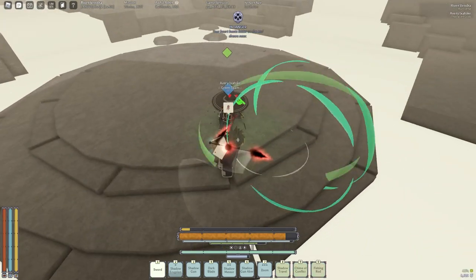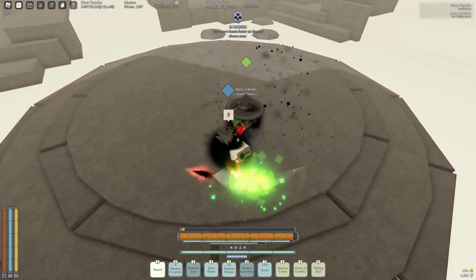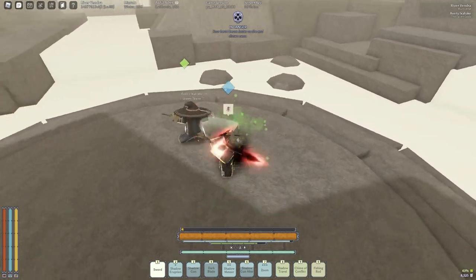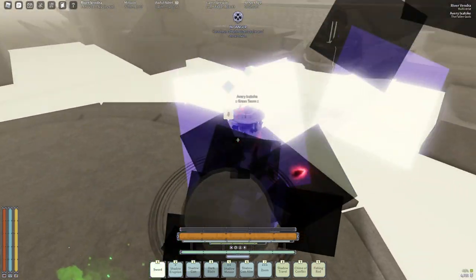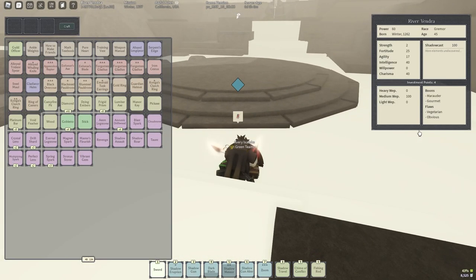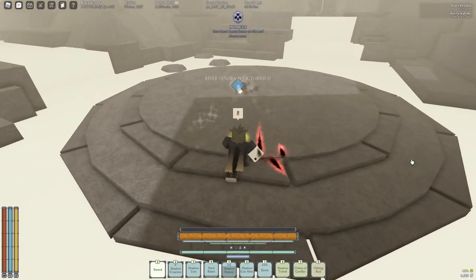We can probably expect more talents to be added to more armor in the future, and this will actually help builds a lot, so I'm excited for it. This also reminds me of a video I saw where this guy gripped the developer, and the developer actually dropped his armor, which had the talents Adept and Spine Cutter on it. So we might be seeing talents like those.